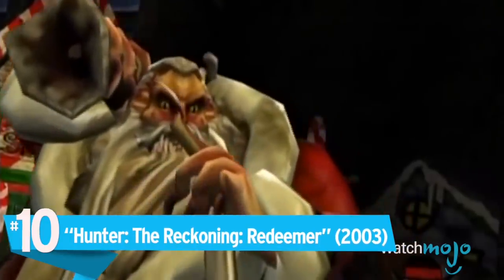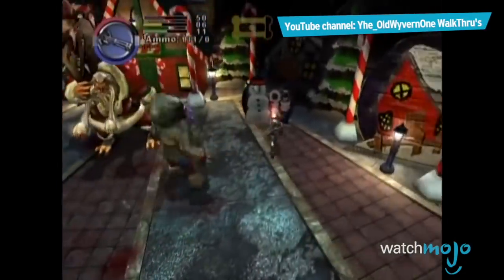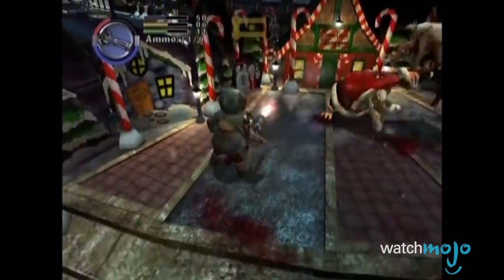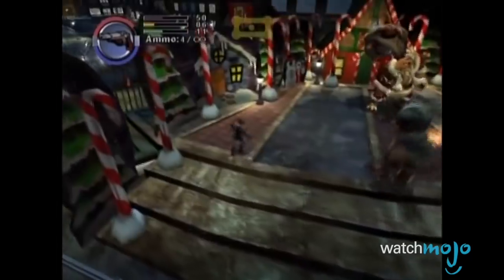Number 10: Hunter: The Reckoning Redeemer. We couldn't start with anything a bit more jolly, but anyway — this unmerry monstrosity uses his magic bag to send out demonic toys that are ready to straight-up murder you. It's one of Santa's most disturbing appearances in video games, depicted with jagged teeth and a long, droopy mustache. We certainly do not want to sit on this Santa's lap. The only redeeming factor is when you finally kill the fat man — the nightmare might be over, but you'll never view Santa's workshop the same way ever again.